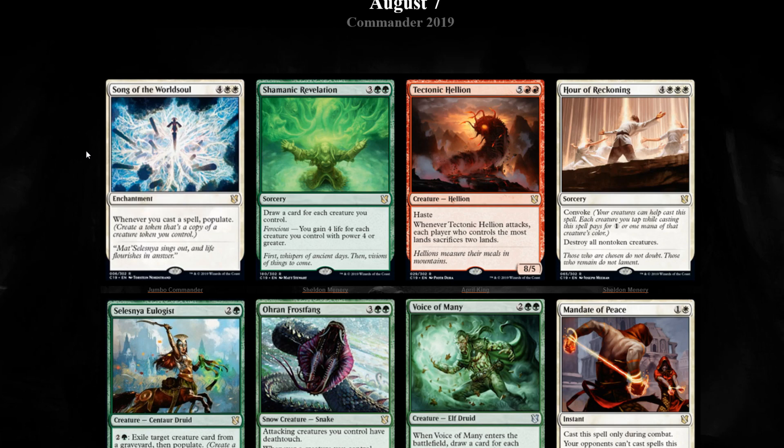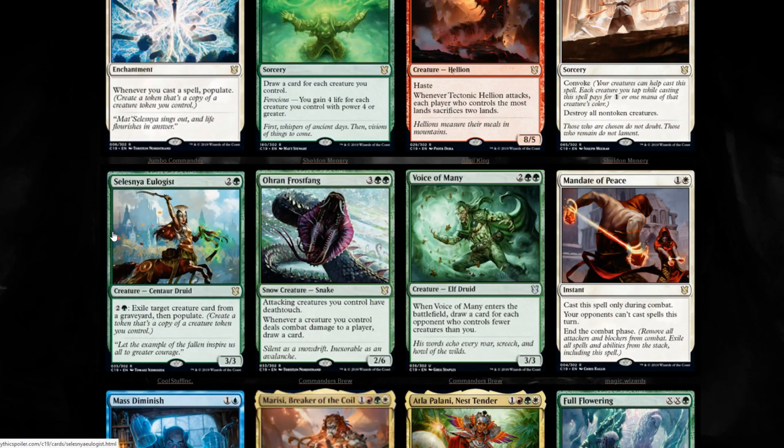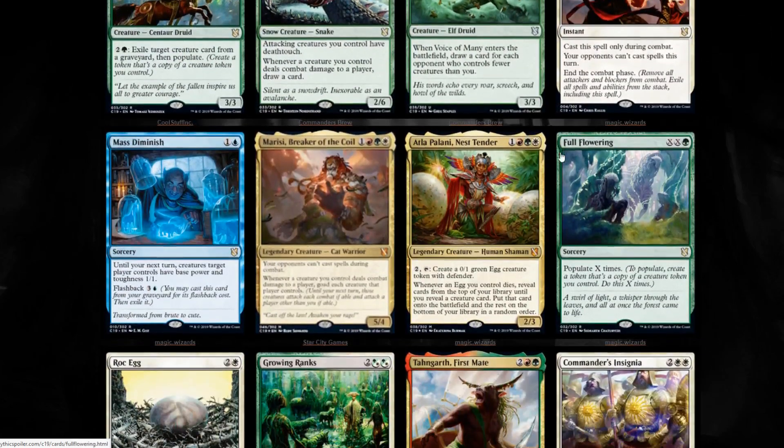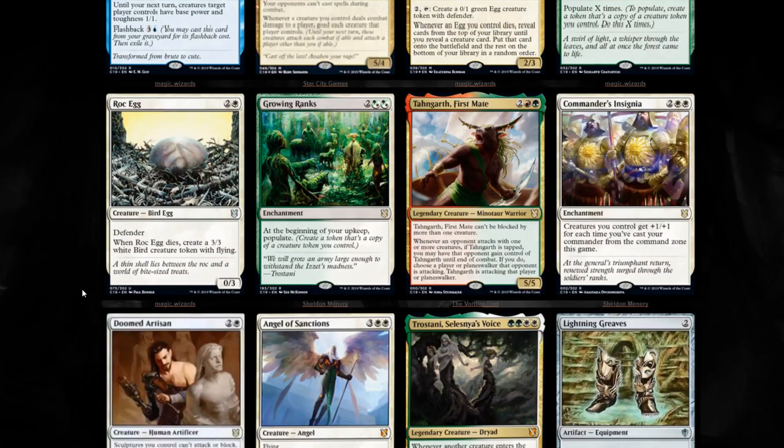We have Trostani's Reckoning, which is an okay spoiler. Celestial Eulogist is also a really, really good Populate card - for just 3 mana you can exile a creature card from a graveyard, it doesn't have to be your own, and you can Populate. There's also Full Flowering, which populates X times for double X and a green. So far it looks pretty good for the Populate deck.